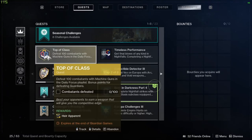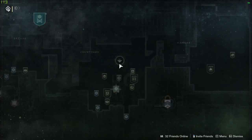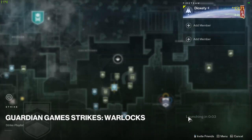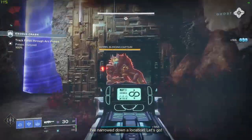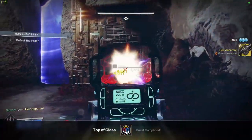For the second step, you have to defeat 100 combatants with machine guns in the daily focus playlist — bonus points for defeating guardians. Just like the first step, head over to the Tower section and at the bottom right there's a daily focus playlist. After getting your 100 kills you'll be given the Heir Apparent.